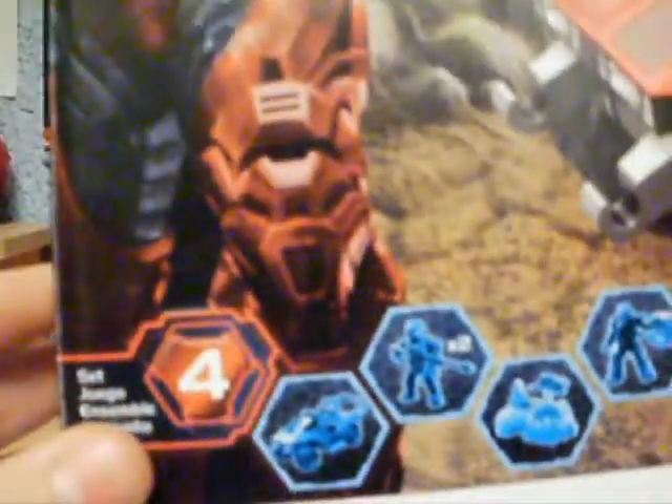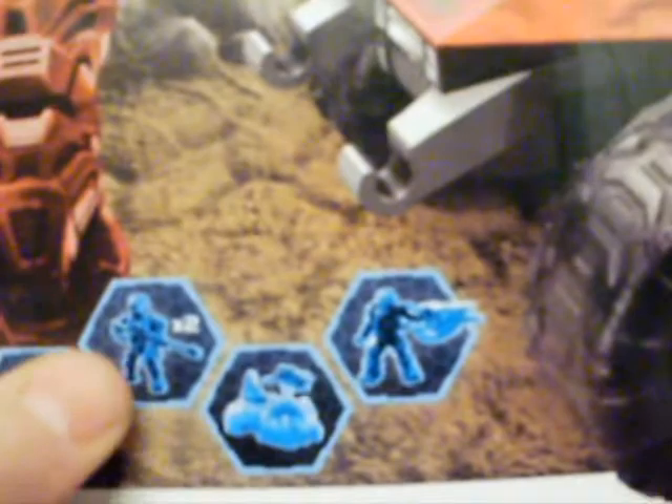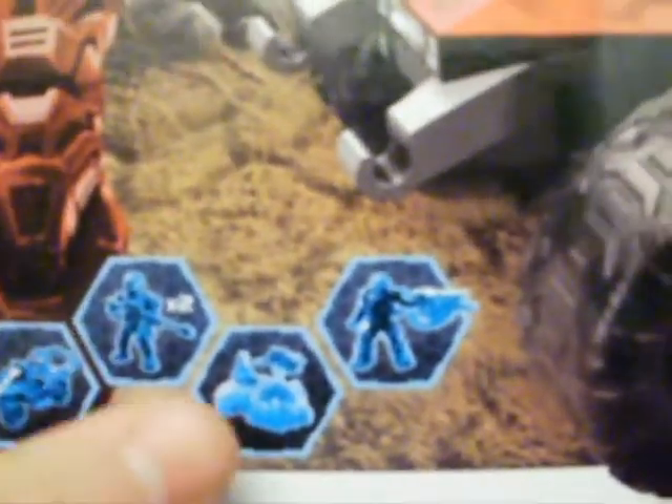So this is set number four of the red sets. It includes the Troop Transport Warthog, two Spartans — one with a sniper and one with an SMG — a little rock and a mount thing with a plasma turret on it, and a brute with a brute shot. It's got a hundred and sixty-five pieces.